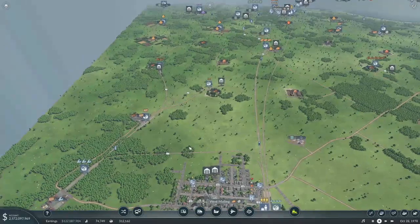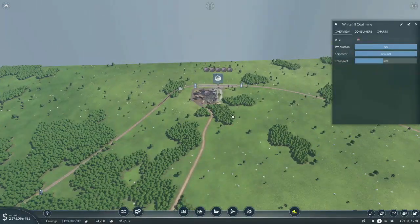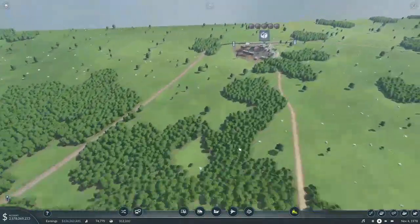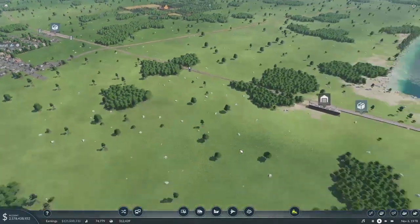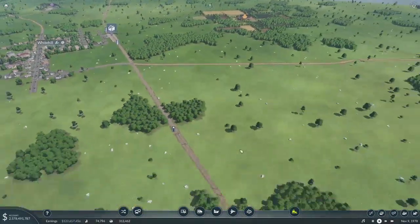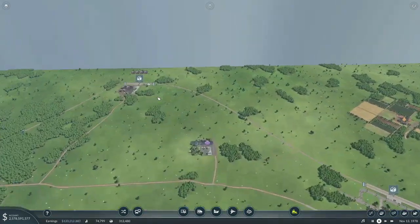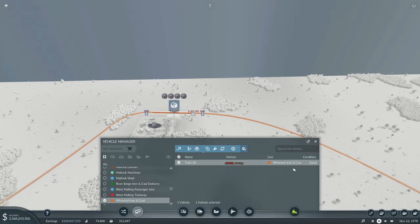I wanted to look up here — it looks like we have a lot more iron and coal that could be delivered than we currently are. We actually already set this up for two-way traffic. I didn't put a second train on here though. Let's find this train and have a look. Okay, this train's in good shape.